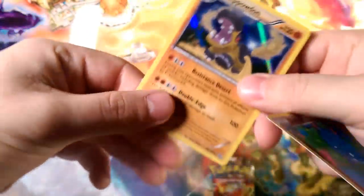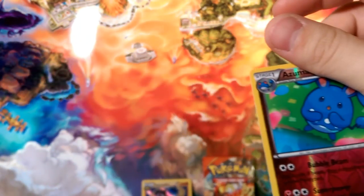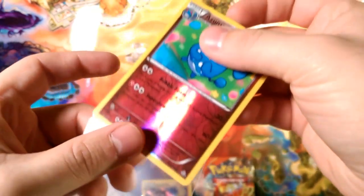There we go — we got two hollows for the week, which is good. If we open up seven packs, we get a reverse rare. So Azumarill reverse rare! We still have one pack to go.